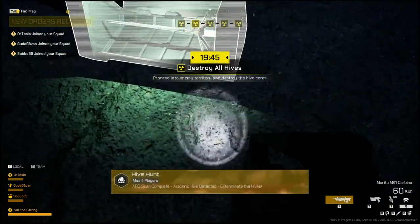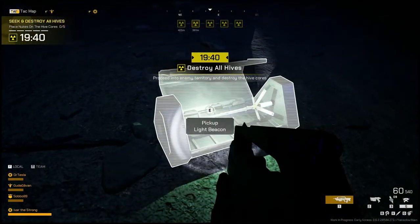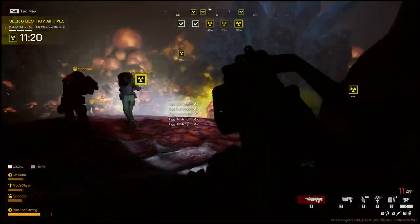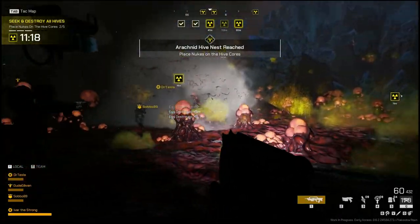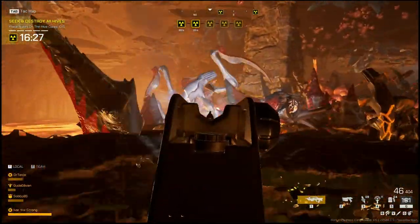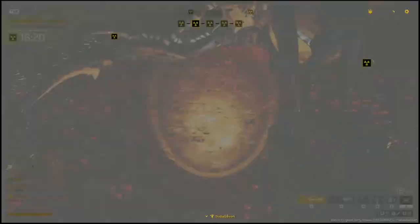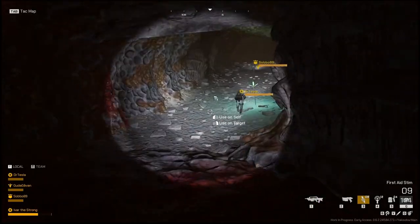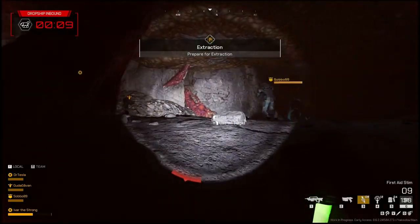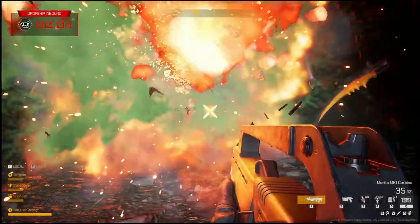Lastly, we have Hive Hunt, arguably one of the most difficult game modes. With only three other infantrymen by your side, you have to fight insurmountable odds to go deep within the arachnid nest, plant nuclear devices, and destroy eggs. This is also the game mode with one of the more unique arachnids, called the Royal Guard. The Royal Guard is only encountered within Hive Hunt, and it is terrifying to see. After you've planted the nuclear devices, it's time to get out of there as fast as possible. You have to run almost all the way back to make it to the extraction zone, but once you've made it, you are free and clear.